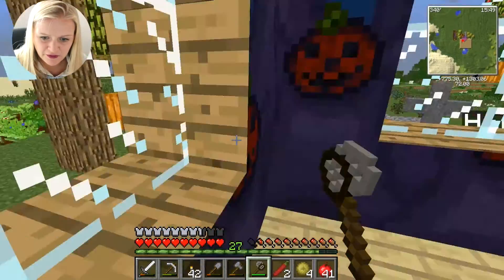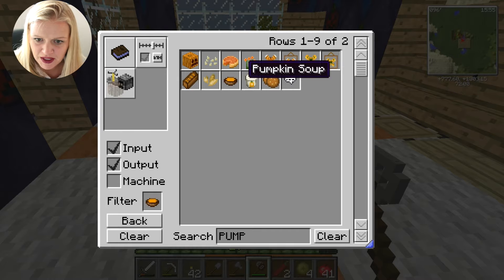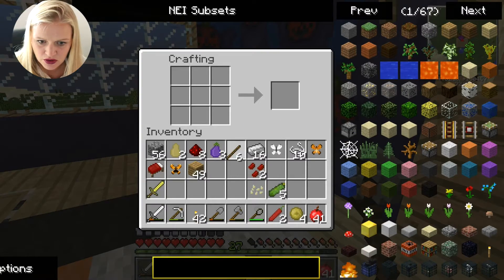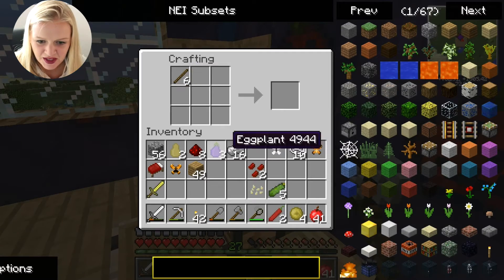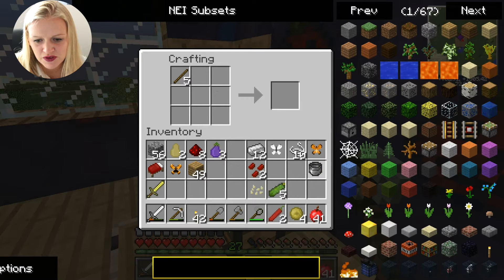Whilst we're waiting for these soy beans to grow, we should start making the other things that we can make. So we can make a pot - let's see, two four iron and a stick for a pot. Four iron - where was the iron? Okay, there we go. So we've got a pot. I have a feeling we needed two pots for this - let me just make another pot just in case. I've got loads of iron so it's not too bad. They don't stack - that's a pain.